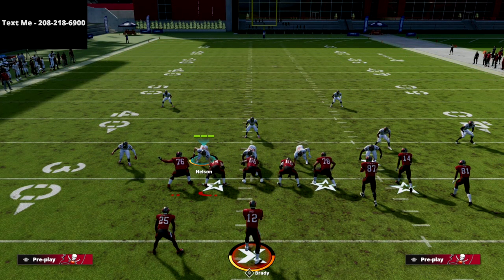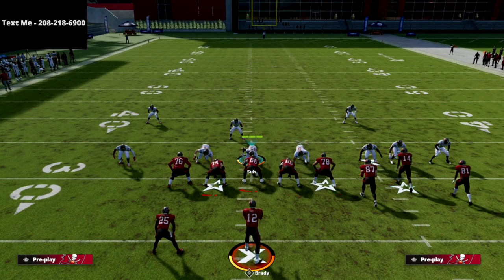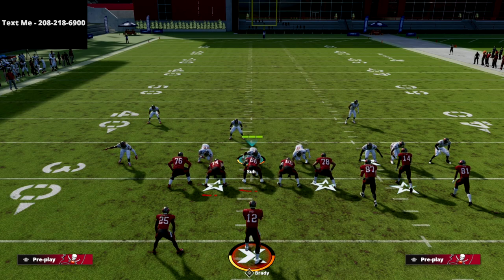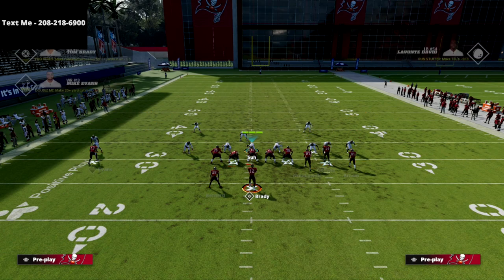Before we get too far into the video I want to highlight my text message membership. Basically it's a way that I release free — 100% free of charge — Madden 22 offensive and defensive ebooks and guides to my community. The best way to get better is to get a guide, and you can get them completely for free by texting the word Madden to 208-218-6900. Whenever we release a free guide we'll send it right to you.